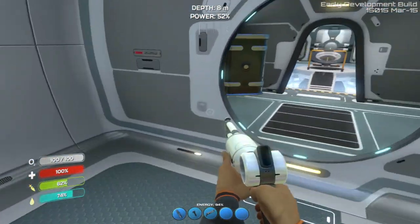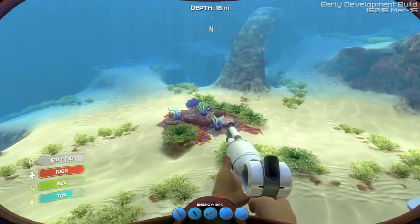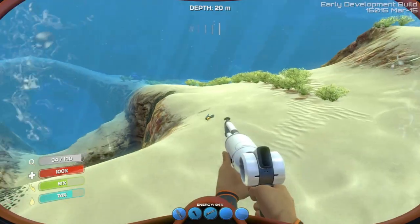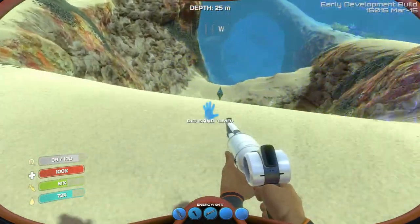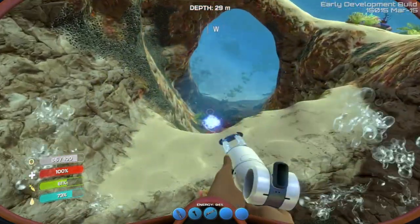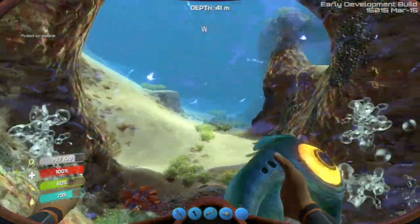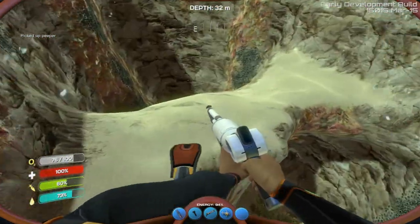Let's say for instance that we are low on food, right? So we need to find some fish. Oh look, a peeper. It's gonna tell me to catch him, right? Boom! I caught you and you know it. There we go. Got him. So this basically stuns things and you can just go pick them up, which is kind of amazing.